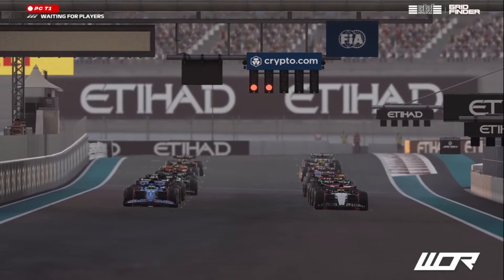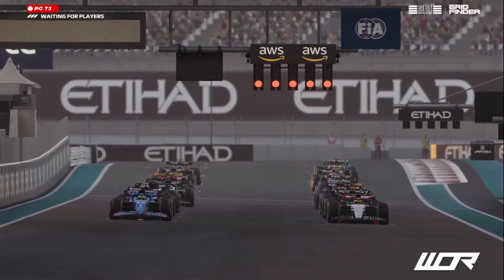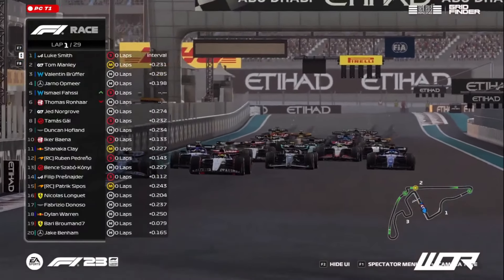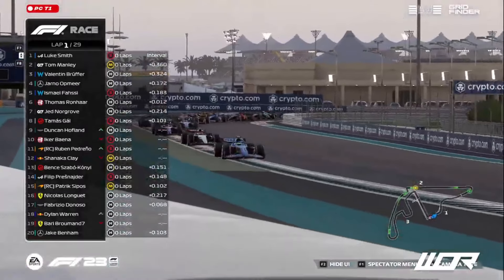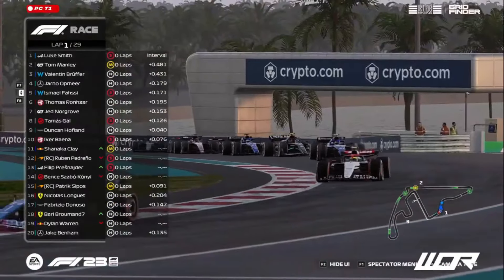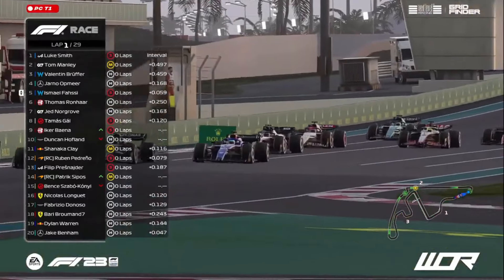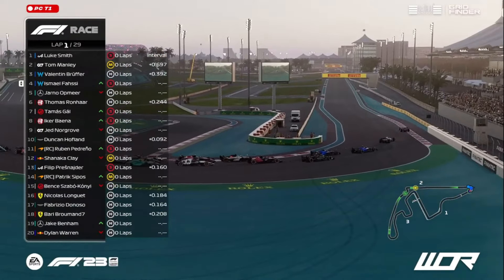And a championship in Yarno Otmir — but we'll see what happens. Five red lights. Luke Smith leading the way towards turn number one, and we are green in Abu Dhabi. Luke Smith getting off the line very well on his set of soft compound tyres. Yarno Otmir with a flying start, looking up the inside of Valentin Bruffair. Ismail Fassi as well on his set of soft compound tyres is all over the back of the Flying Dutchman as they approach turn number five. This very late braking zone could invite Ismail to go up the inside and make his way into P4.